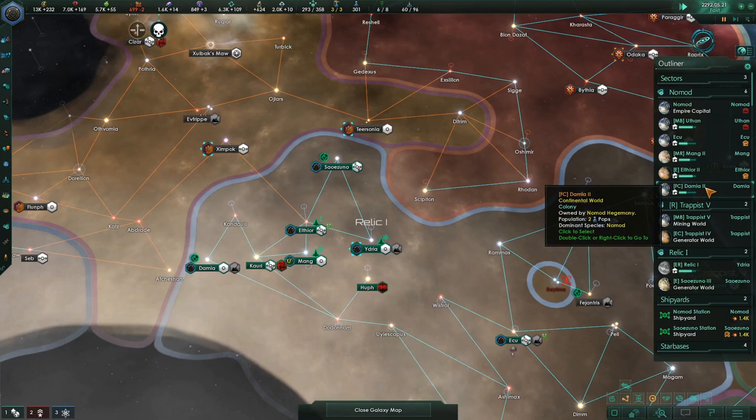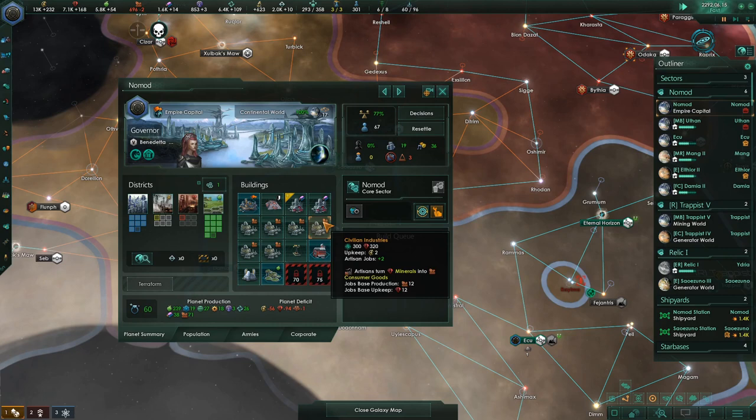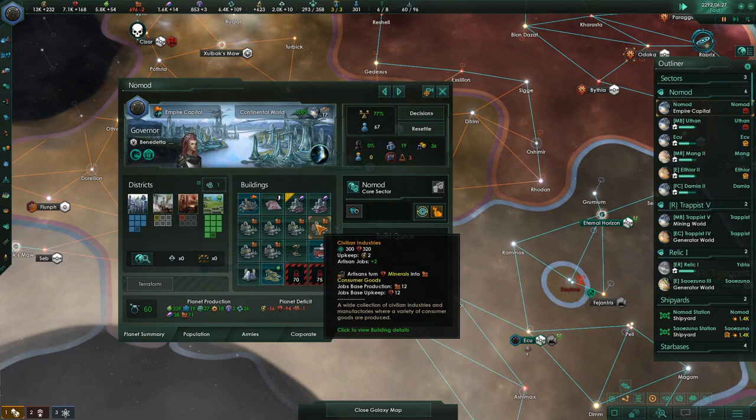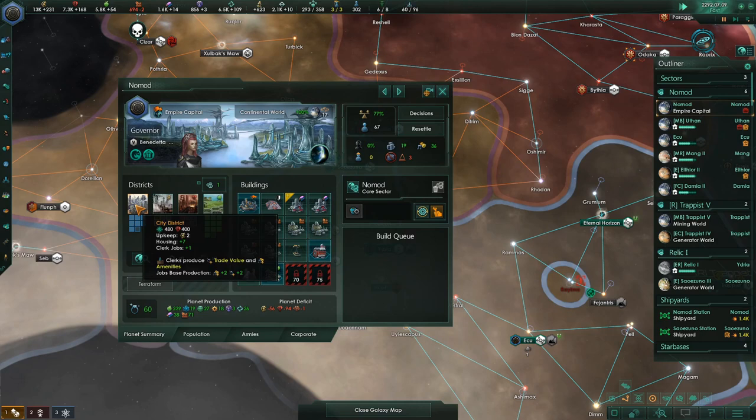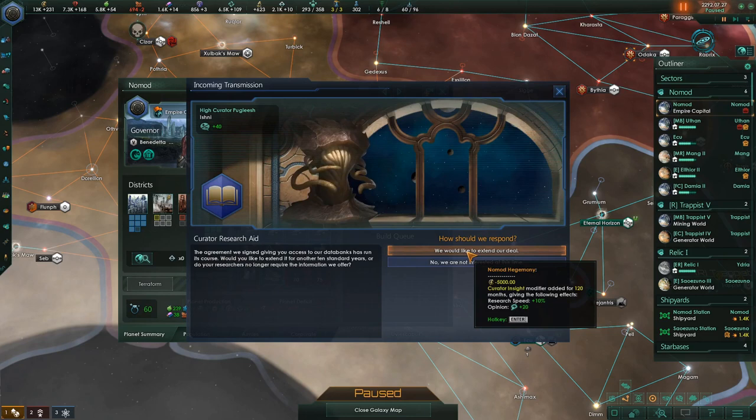The Empire Capital has three people unemployed, and we have to decide what we really want to do with that. These buildings are all going to get upgraded eventually — they have two jobs now, they're going to all be upgraded to eight jobs eventually. That's a lot of jobs, which means you need a lot of housing. The 19 we have right now isn't really going to cut it. Our city districts are doing seven now; later they'll do eight when we get one more tradition pick.